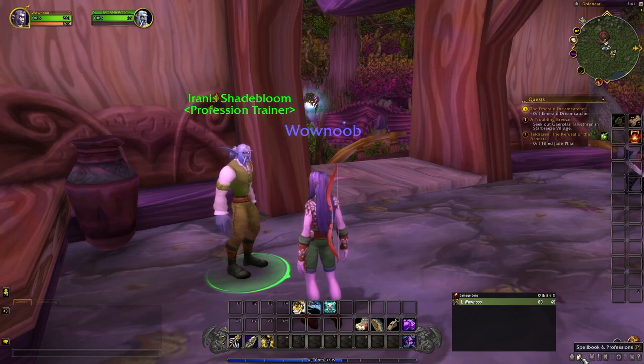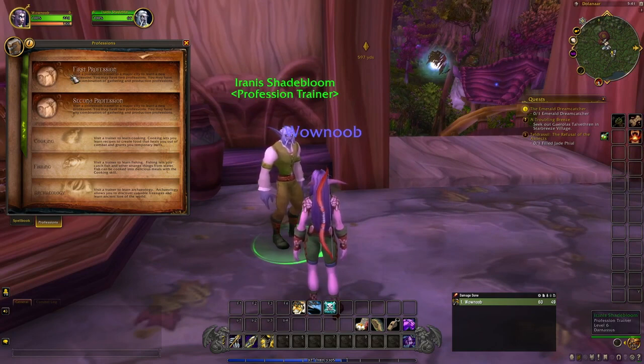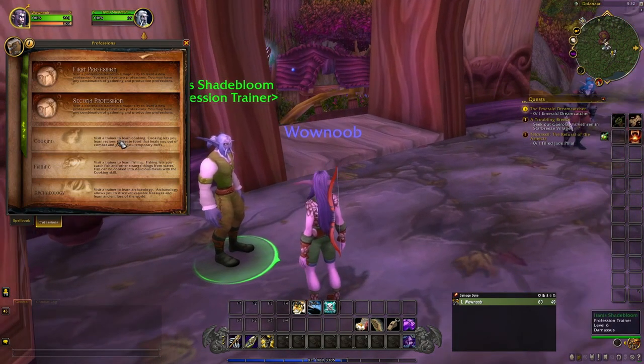While on the topic of professions, we can open our spell book and professions with P. This is where you'll find all of your information about what professions you have. With primary professions you can only have two — there's a first and second profession slot, and you can't learn more than two, but you are able to unlearn one to learn a new one. So if you picked up mining and blacksmithing and later decided blacksmithing isn't for you, you can get rid of it and get skinning instead. Underneath the two primary profession slots there is also cooking, fishing, and archaeology, which are secondary professions — you can learn all of them.